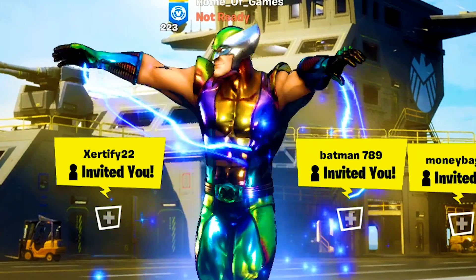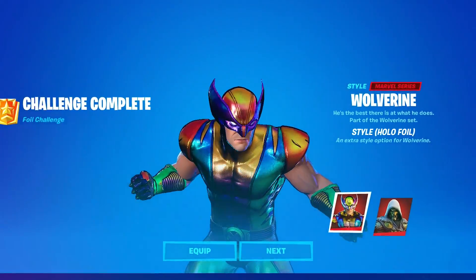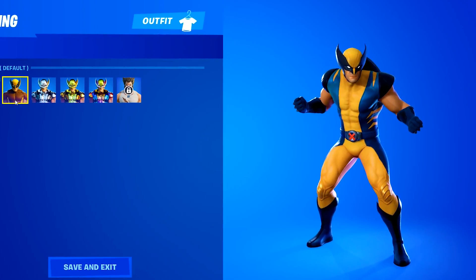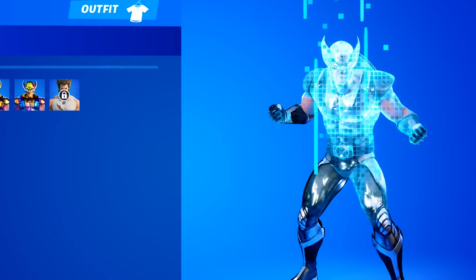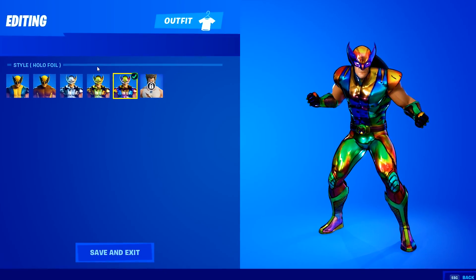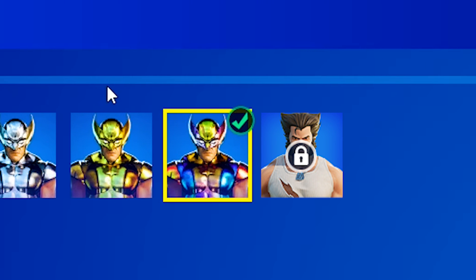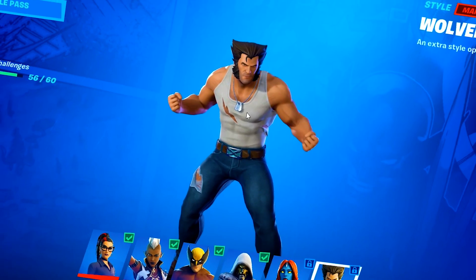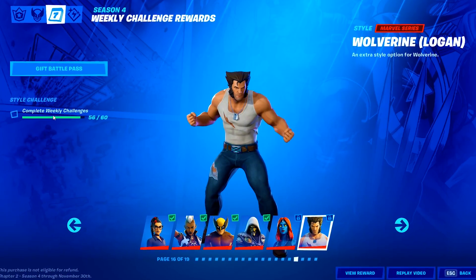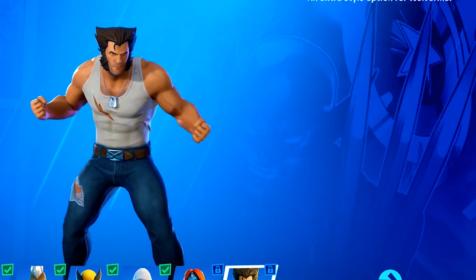I have finally managed to unlock the hollow foil Wolverine skin on my account. In my opinion, it took me way too long, but at least we got him. That means I now have the default Wolverine style, the classic Wolverine style, and all three of the foil styles. There's only one more Wolverine style left to unlock inside of Season 4, and that is my personal favorite — the Logan style. In order to unlock this, we gotta complete a total of 60 weekly challenges, and I'm at 56 out of 60, so I only need 4 more.